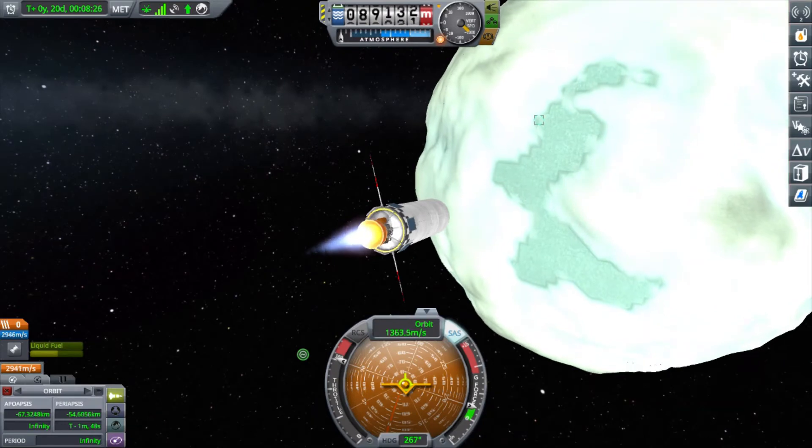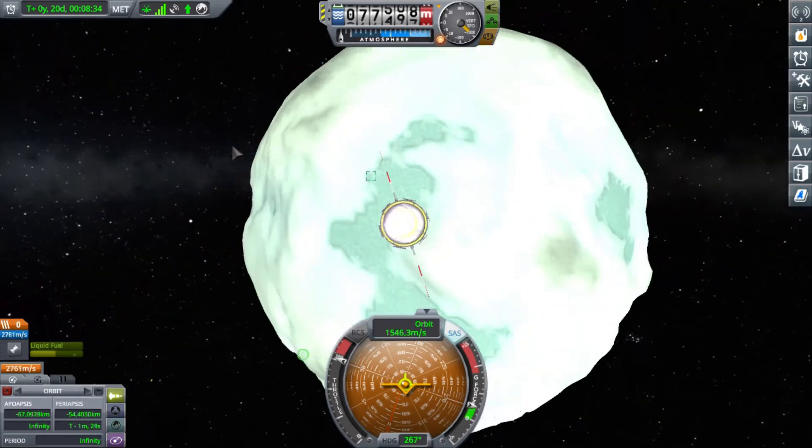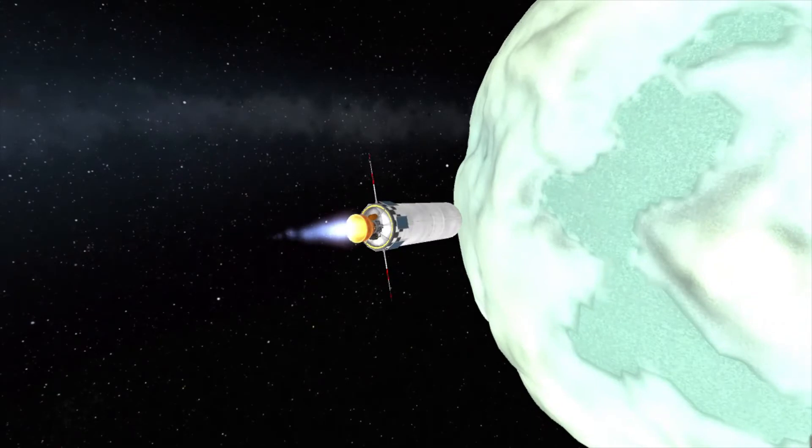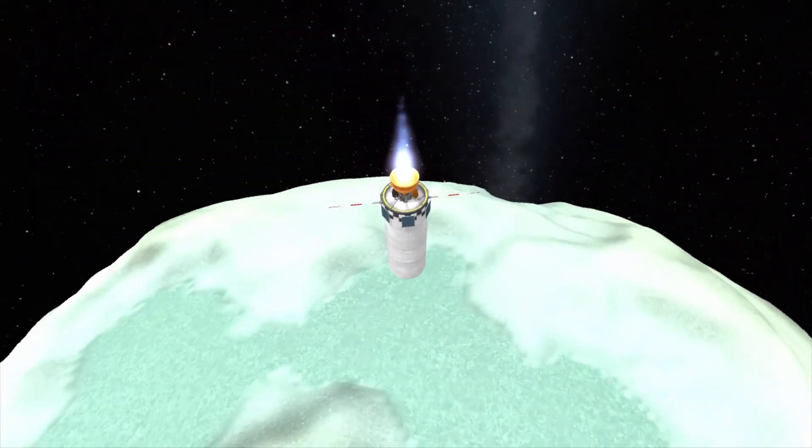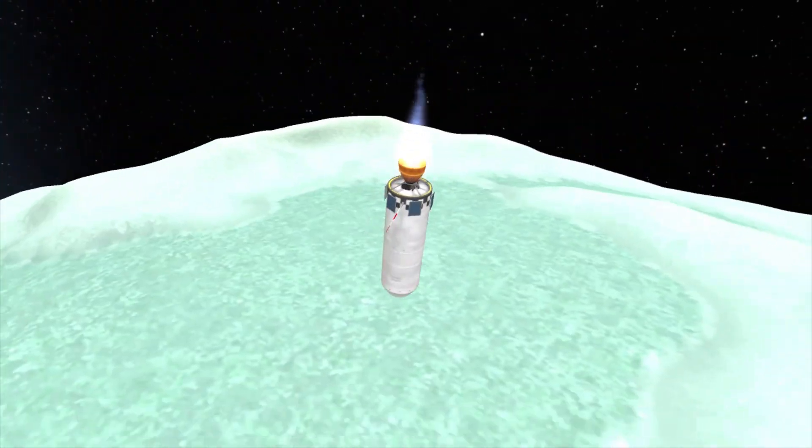Pretty good approach there. You can see on the screen it's in the little square box — that's where the experiment is. I don't need to be right next to it, just relatively close to it. So here I'm burning the rest of my fuel to increase my velocity.